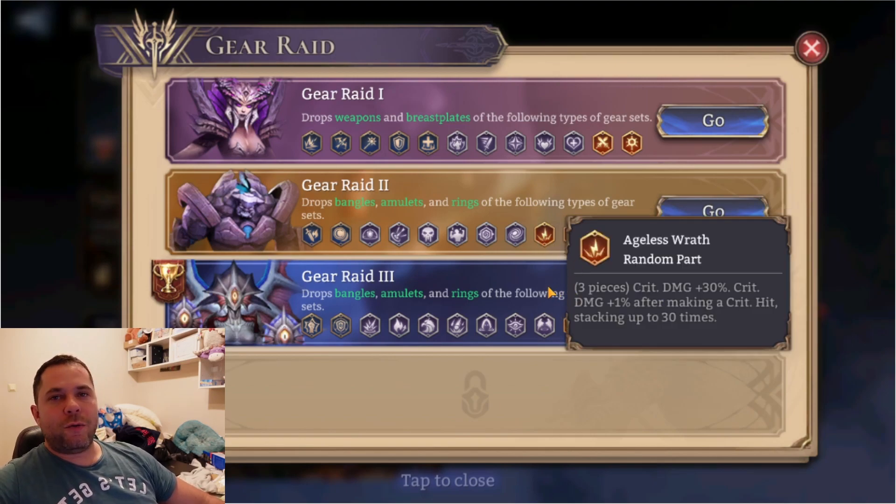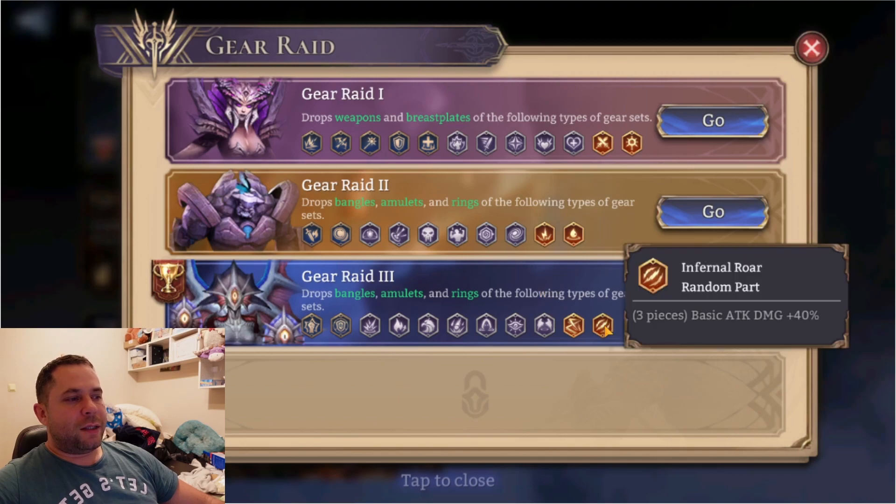Maybe the other gears are good for the guild boss or places where there is a long fight, but in general I think the Infernal Roar is the top and deadliest gear in Watcher of Realms. I'll keep this video short — hope you enjoy it, hit a like, subscribe to the channel, and see you in the next video.